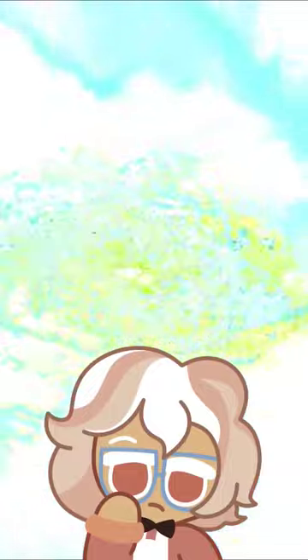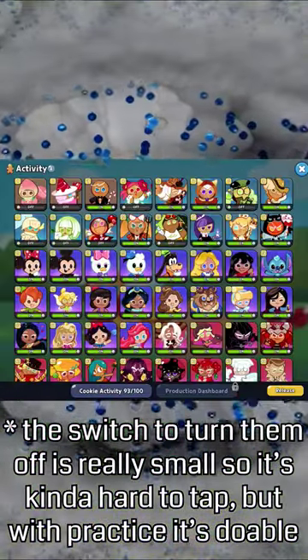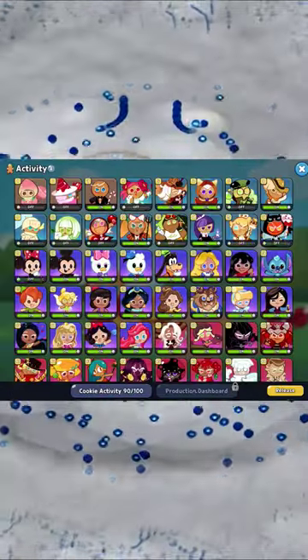But how do you make it run faster? There is a menu where you can hide cookies. Every cookie on screen is like 30 more objects to render, so turn off all the cookies except for your favorites and you should notice a huge framerate boost in your kingdom.